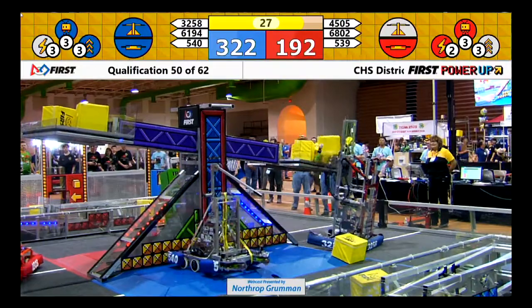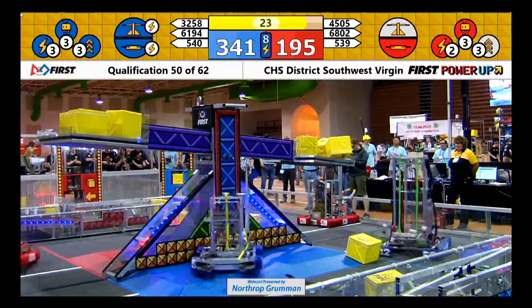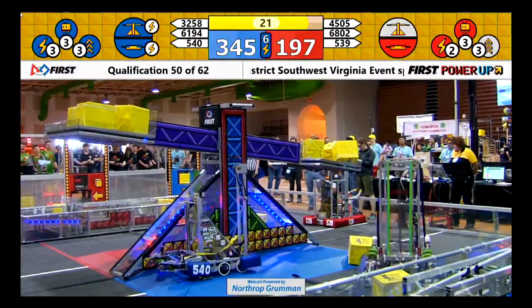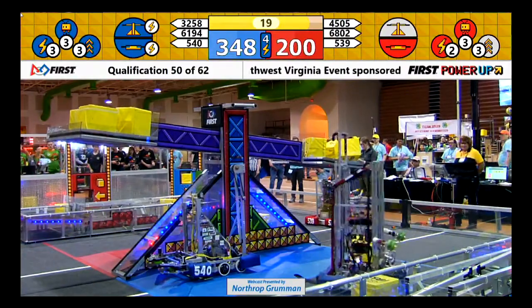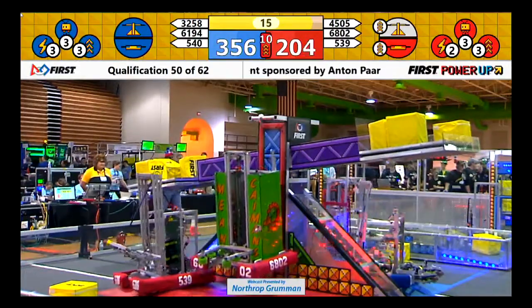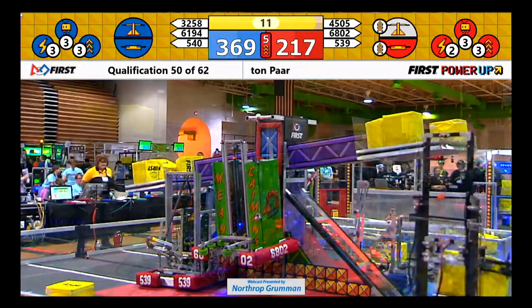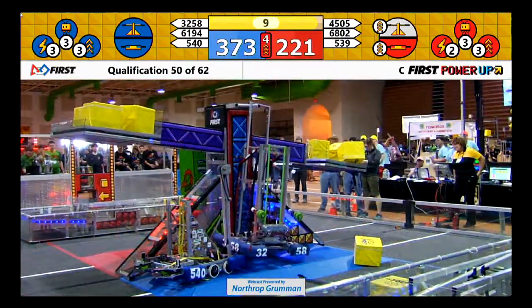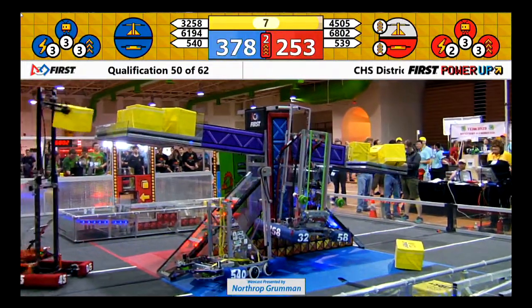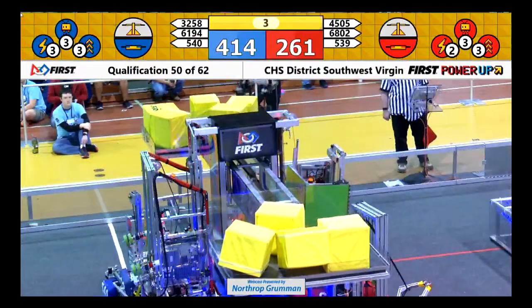30 seconds to go. That's been the difference, but a double climb could make the difference in this match. Green Caymans is in position for the red. Team 540 is trying to make a climb for the blue — trying to see if we can get a double. 32, 58, making a climb. Beautifully done. Red grabs the scale back.